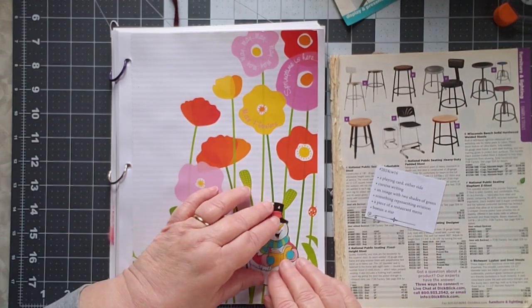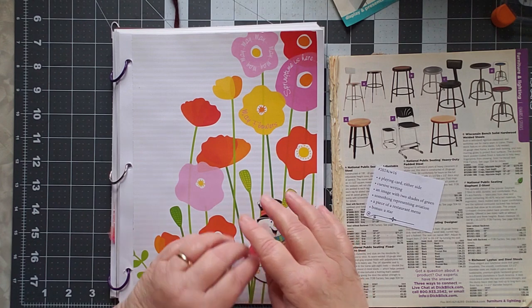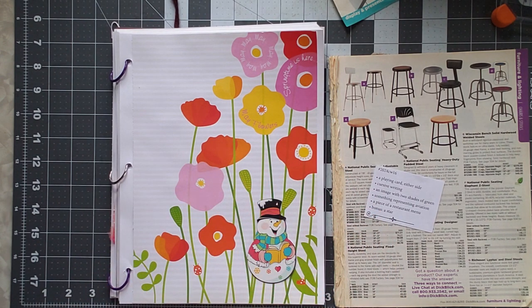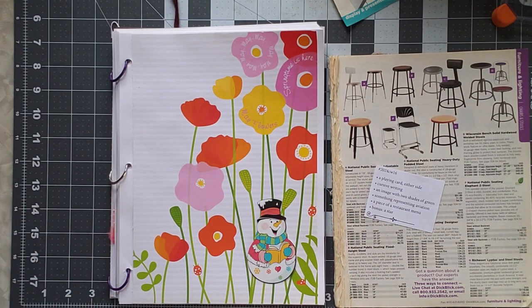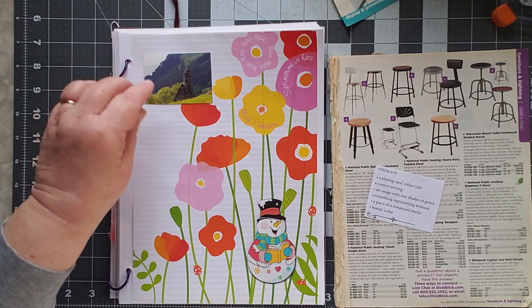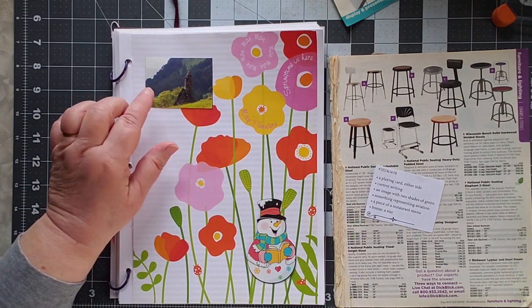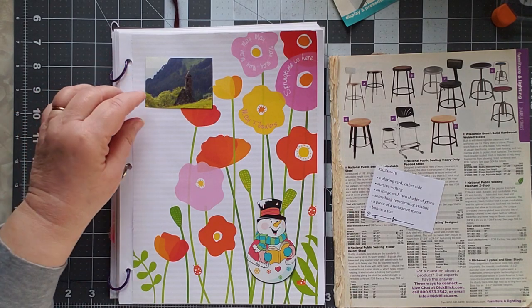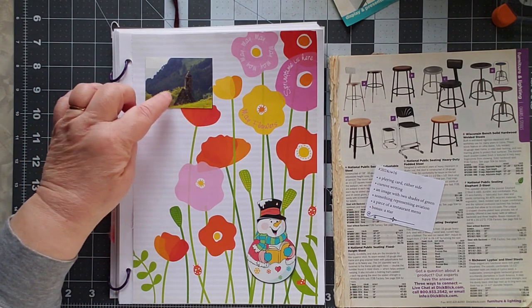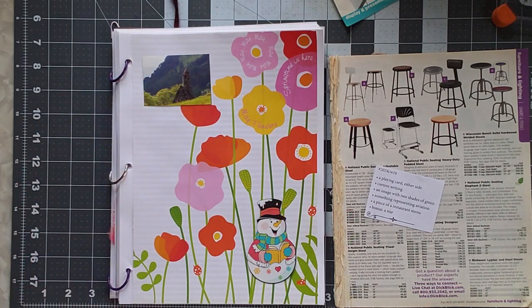I figured we'll put our little snowman down there — he's just kind of melting maybe. Cursive writing, I'm going to write on here in a minute. An image with two shades of green. I found this really pretty picture from Ireland, out of one of those Ireland catalogs that I have that I keep cutting up. And it has actually a couple shades of green in there. Ireland — 40 shades of green.